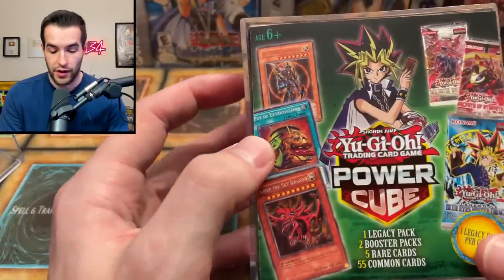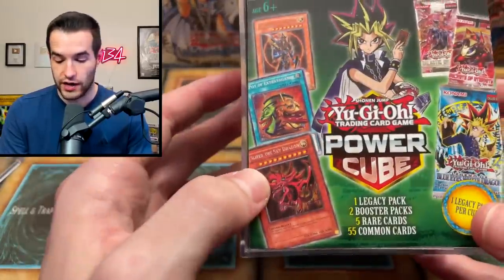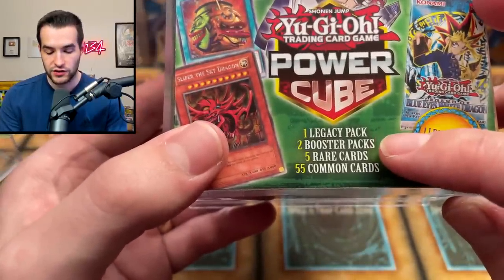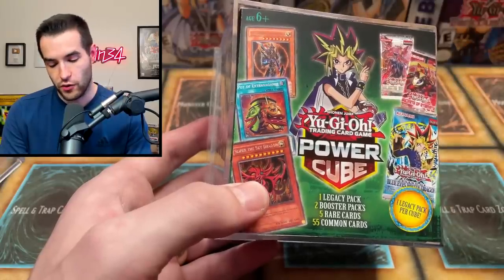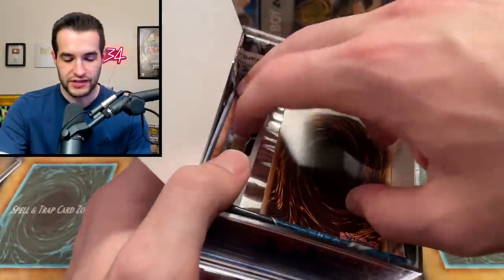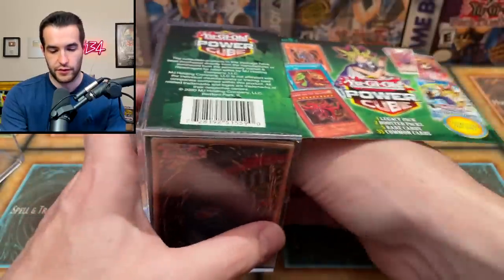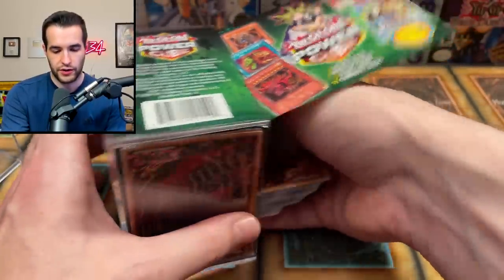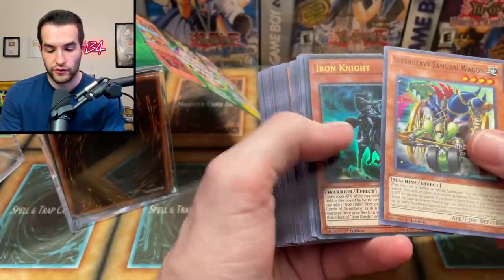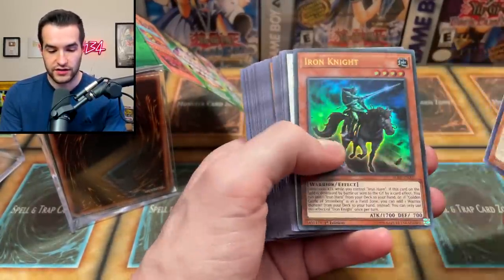Hopefully we can get the Pot of Extravagance or the Black Luster Soldier. I don't think we're gonna get these but it'd be pretty cool. What exactly was in here? One legacy pack, two boosters, five rares. Maybe I have opened these before - they're always slightly different but pretty similar. Let's see what we got. Here's a bunch of our cards. We got an actual ultra from Battles of Legend Relentless Revenge. That's actually somewhat old.